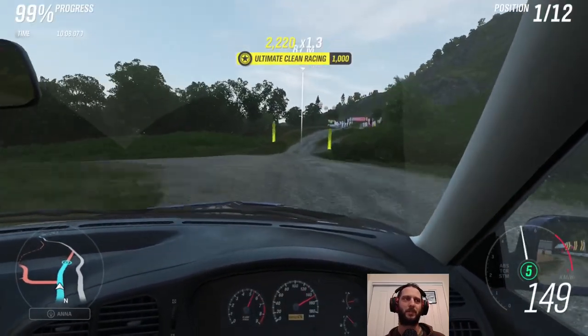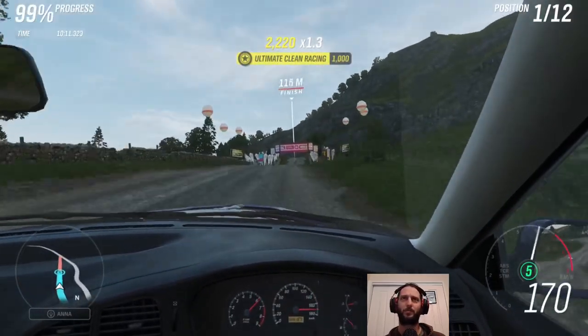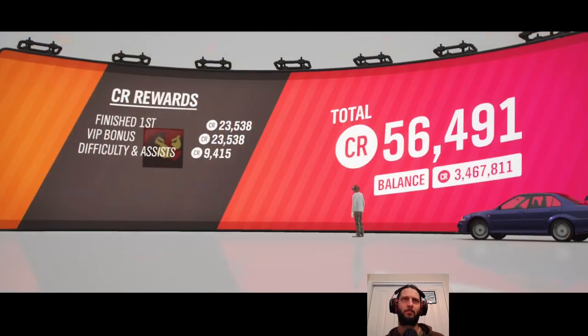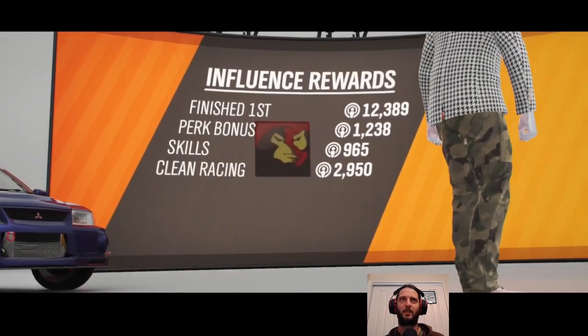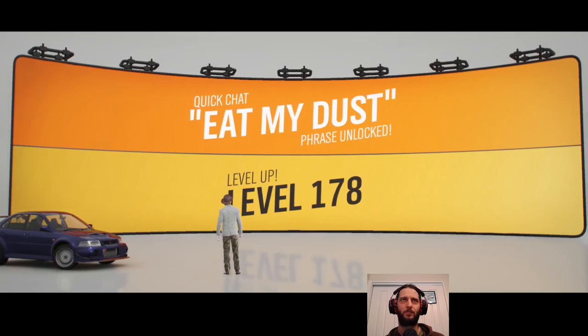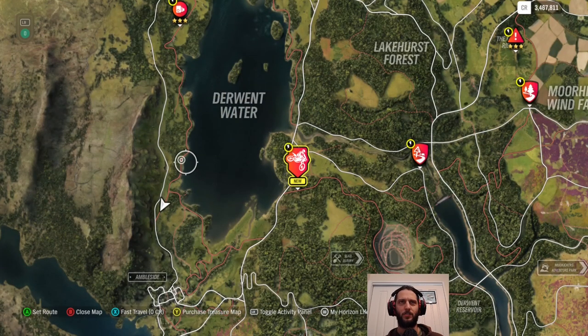We've done our 10 miles and then some, and we're well ahead so we'll get some good rewards. How much do we get? 56,000 credits — not bad. And about 17,000 influence, that's a couple of levels. And that's our weekly challenges done.